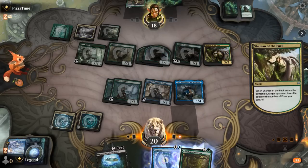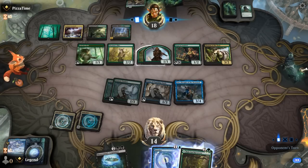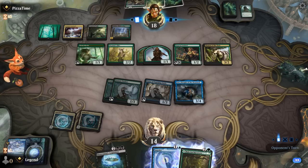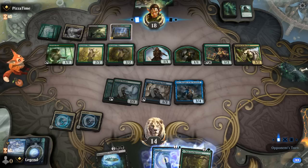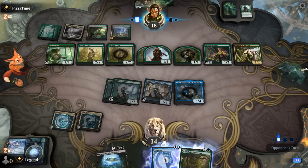There's a Shaman of the Pack — down to 14. Nykthos can make some extra mana. Glad we bounced Warmaster. Win is Elite. We should be okay this turn, but next turn we're probably dead — so we need to combo.